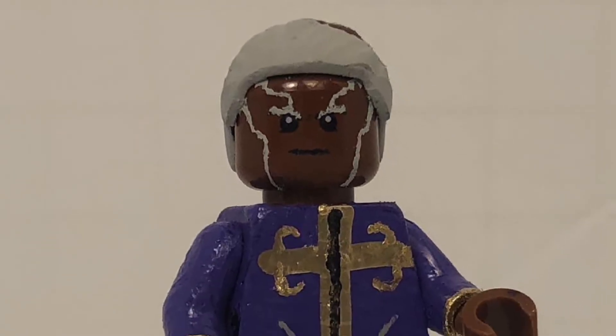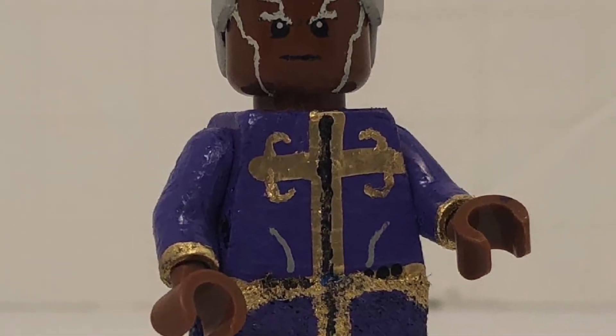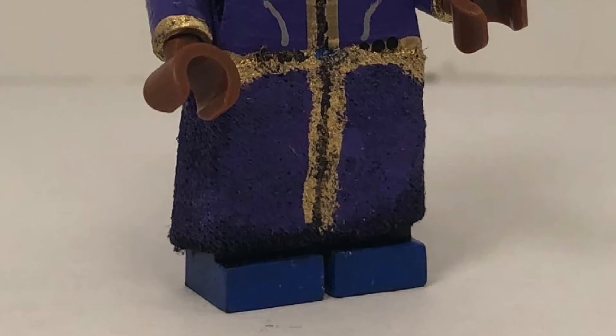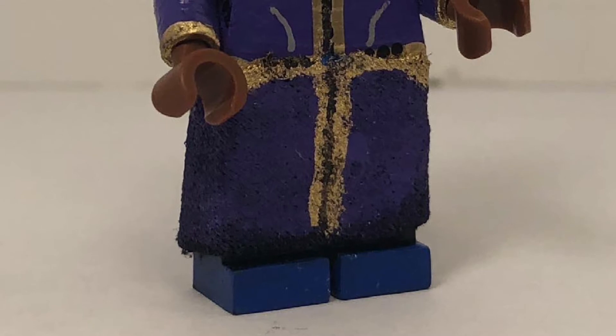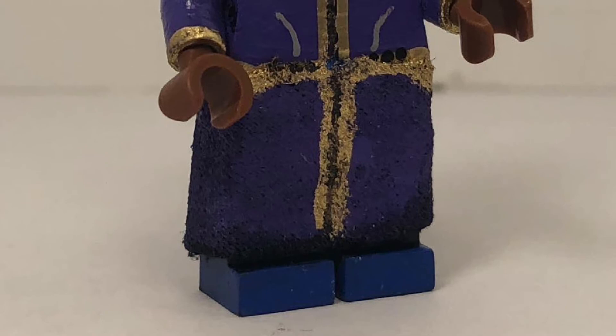Moving down to his torso, I just redid his design from the manga onto a new torso that I completely painted over the entire thing myself, so I got the purple and the gold in there. His legs are just normal legs with a loincloth piece going around them to be like his priest outfit from the prison, because that's how priests dress.